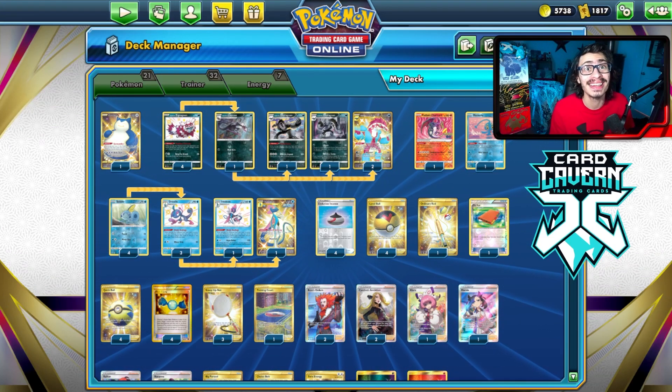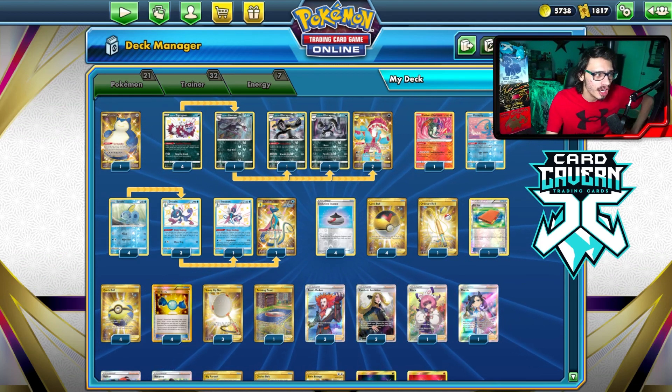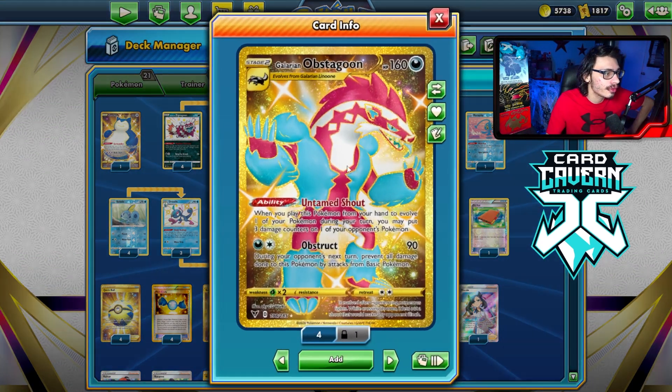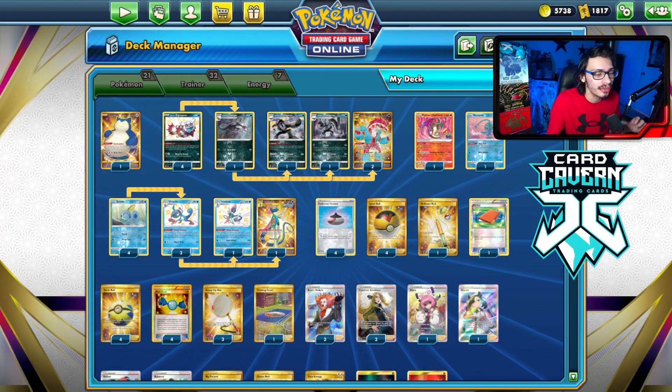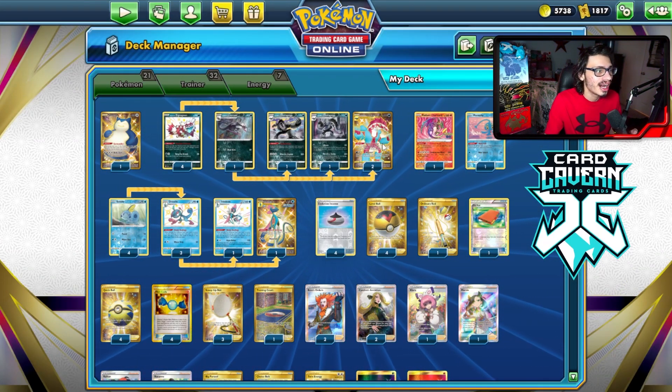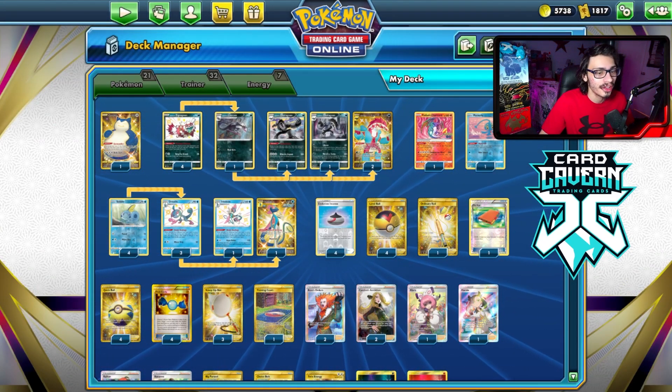Welcome back to the video. Today I'm going to be showing off my Obstagoon squad deck utilizing three different Obstagoons in one deck that all come together to create a fun strategy. Each Obstagoon does different and unique things, and it's a pretty interesting idea combining all three together. This is the list I've come up with.